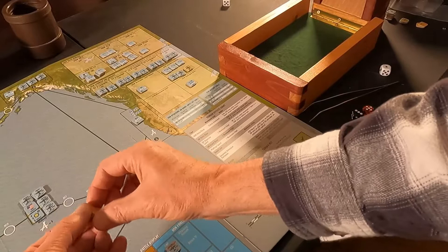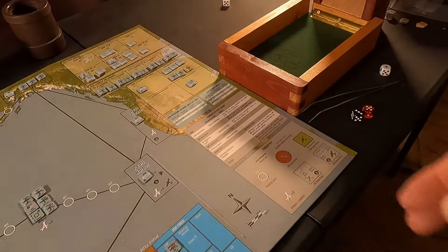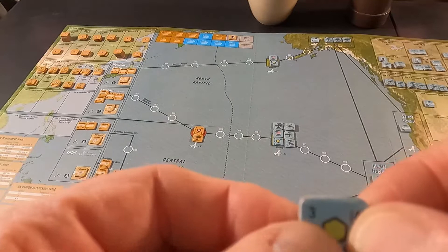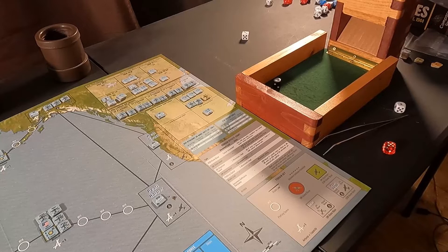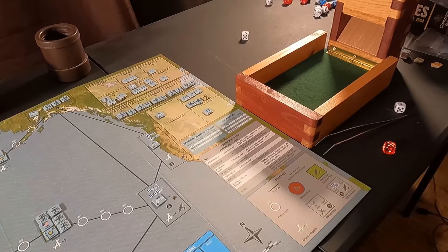Now the anti-air step: fire all ground and naval unit air combat factors at enemy air units. My ground unit's anti-air factor is three — needs a three or less to hit. I fire at the G4M Bettys first and roll a one — hit! The G4M Bettys are flipped to their damaged side. Then I fire at the Val dive bombers from the Junyo — I roll a six, couldn't get them. So we damaged the medium bombers but missed the dive bombers.